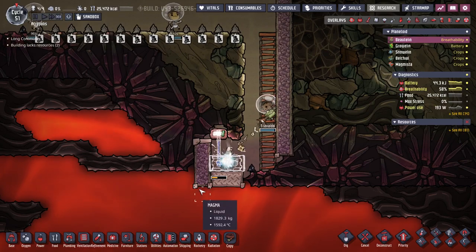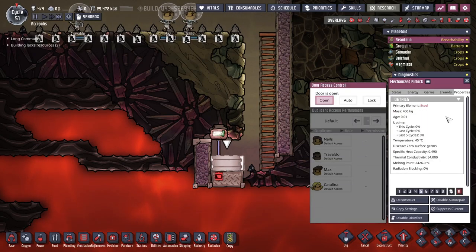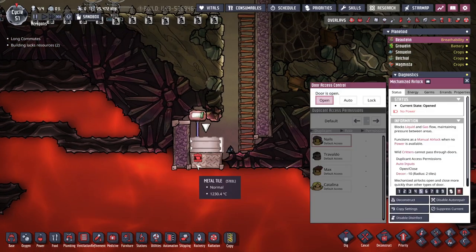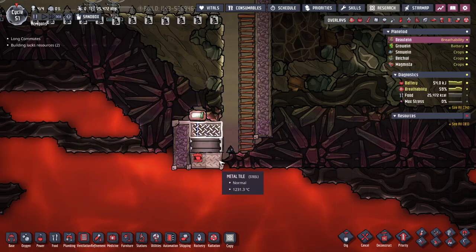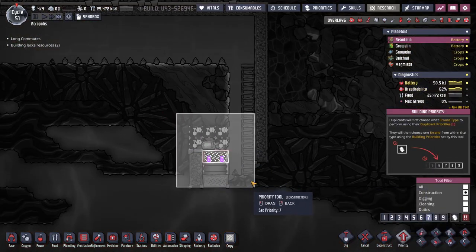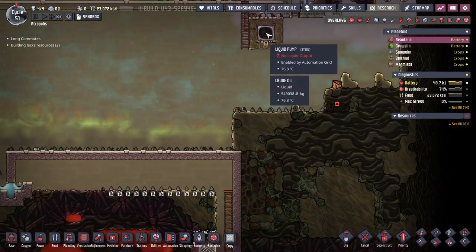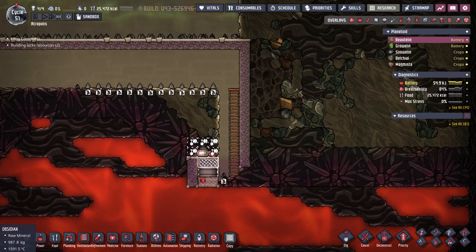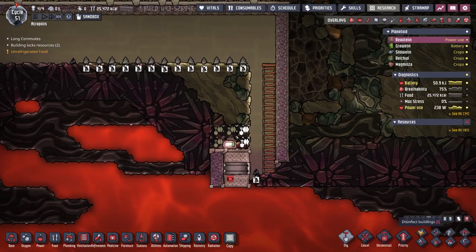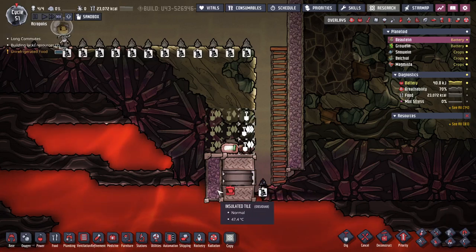When my dupes build this door it should open automatically. The door already heated up quite a bit — the conductive wire is at 500 degrees. So now we want metal tiles and we'll sweep that up. Because that door is open, it's not going to transmit heat up to these tiles, so we don't instantly flash our petroleum from crude oil to petroleum to sour gas — that is what we are trying to avoid. These tiles are only at 23 degrees, which is great. So now we can dig all of this, sweep up a little bit, and then put insulated tiles on the other side.